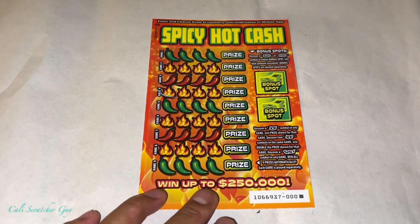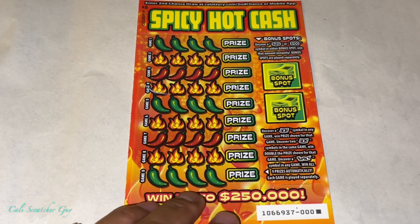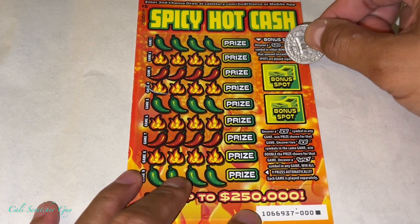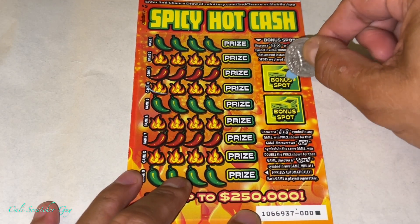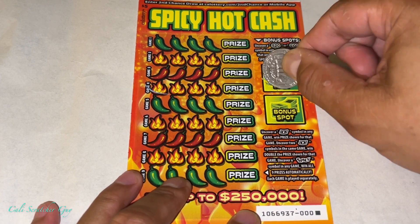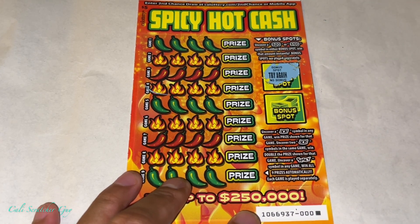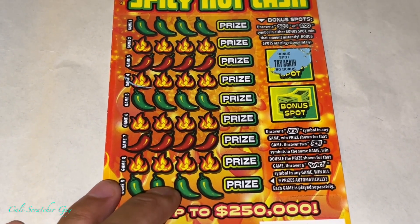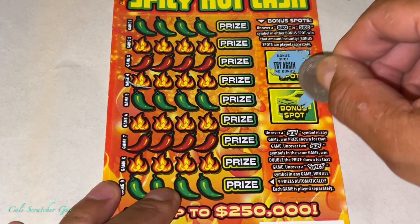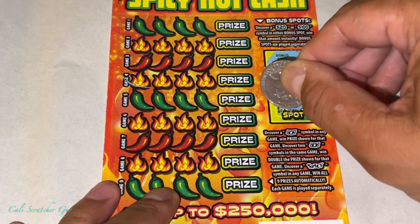That seems pretty straightforward. With that being said, let's go ahead and start scratching. Let's see if we can win anything on the bonus spots — if we uncover $20 or $100 we get those prizes. Let's go to the first bonus spot... and it says try again. Let's go to the second bonus spot.